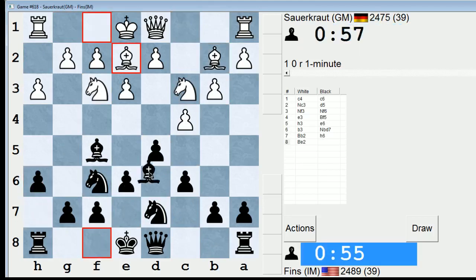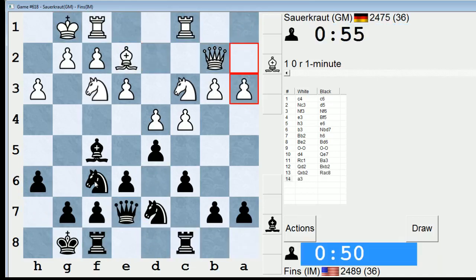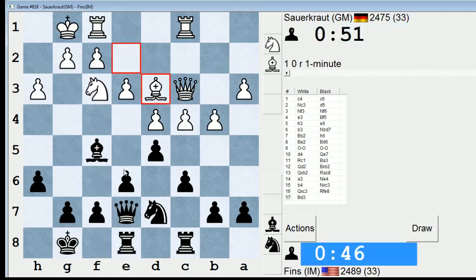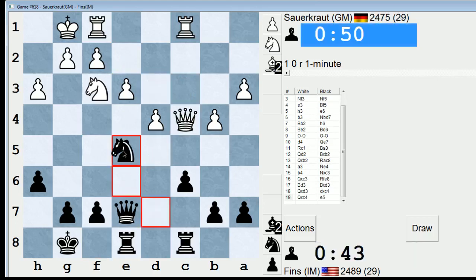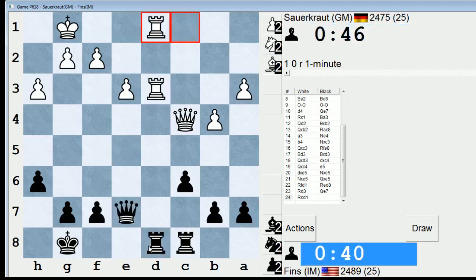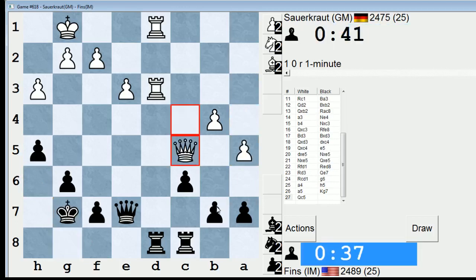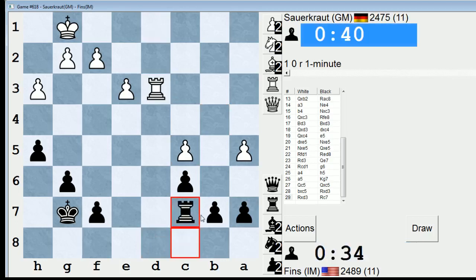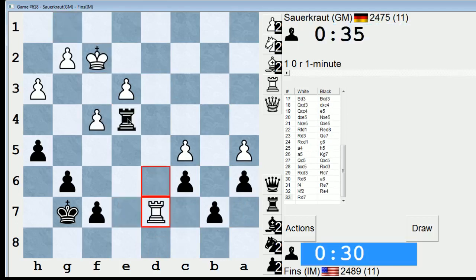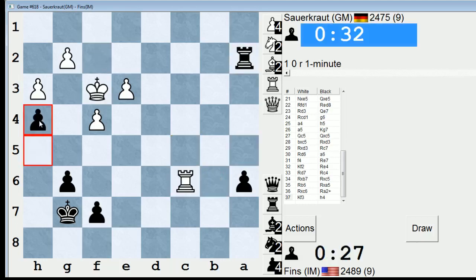Sauerkraut is our current opponent — Slavko Cicak, probably my most encountered opponent at this time control, just a real perennial opponent around about these parts. I'm going to try to break with e5, let's just break in the center. Mass exchanges. Let's go g6. I'm going to try to bring my rook up and attack some stuff of his — case in point, that pawn. Let's go h4 to fix that pawn.